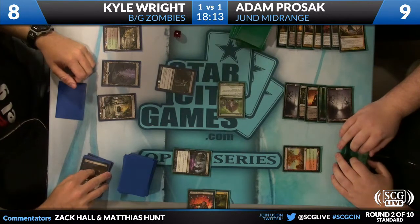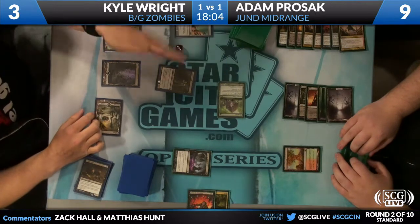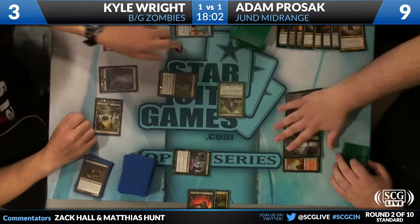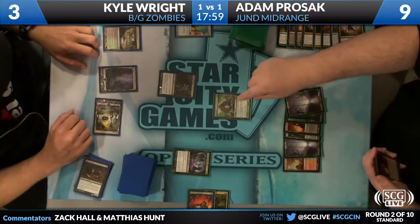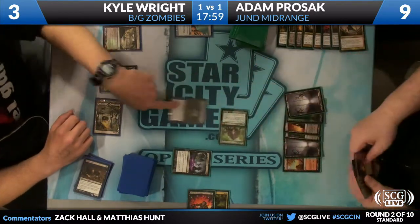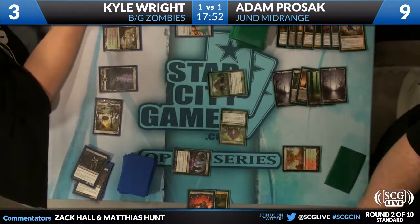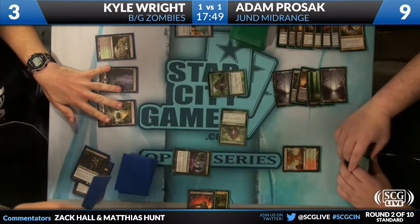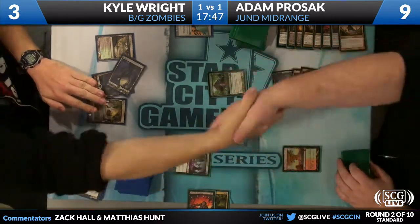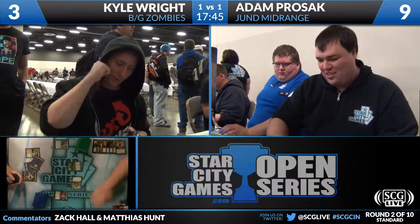Kyle needs to draw a running Geralf's Messenger right here. He draws Gravecrawler. The Deathrite Shaman in Kyle's graveyard should be removed from game. Another Thragtusk — Adam Prozac up to 14. Kyle Wright — not a miracle. Adam Prozac defeats Kyle Wright two games to one. Jund mid-range defeating Black-Green Zombies. The Zombies deck wasn't able to overcome the mulligan to five in the deciding game.